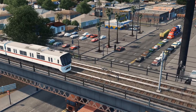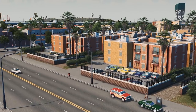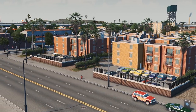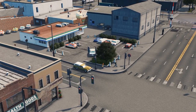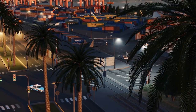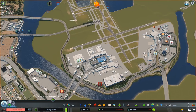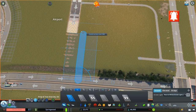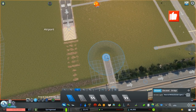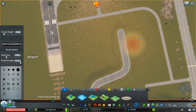G'day guys. Torz20 here and welcome back to Springwood. Today is the last episode we're going to be working on the airport, which is a massive bummer, but I am kind of keen to move on to bigger, better things and even start fleshing out the areas around the airport to make for some seriously sweet cinematics. Today I'm going to be working on a couple of servicing areas for the airport, some maintenance areas, a fueling station, but to kick things off, I'm going to start with one of two fire stations that's going to be serving the airport.